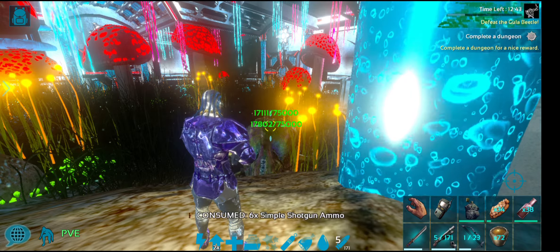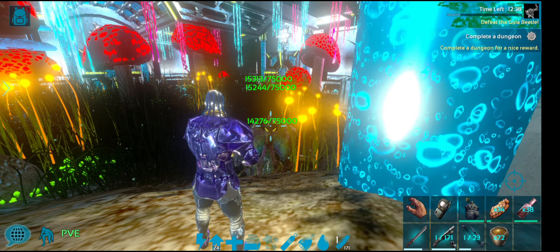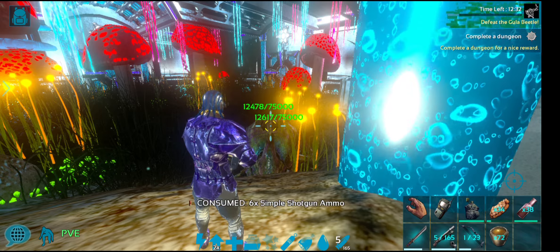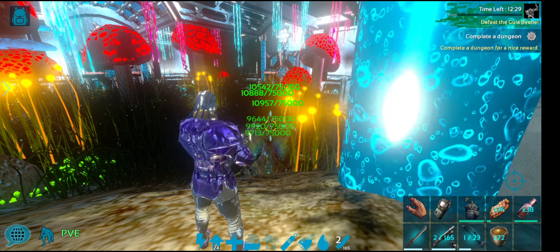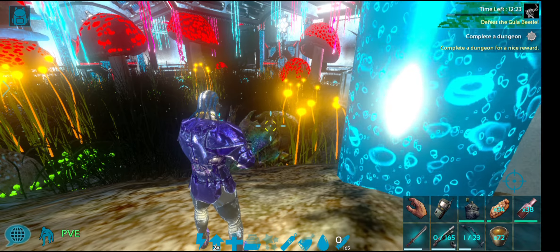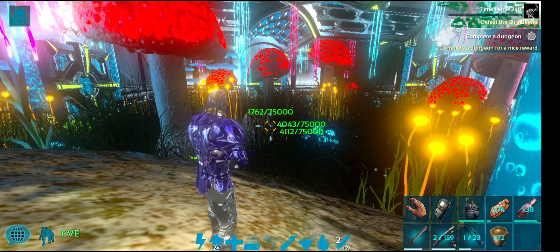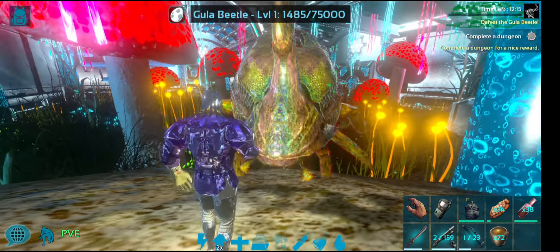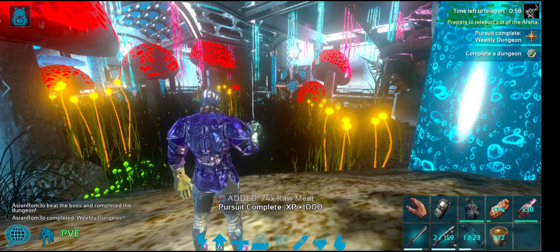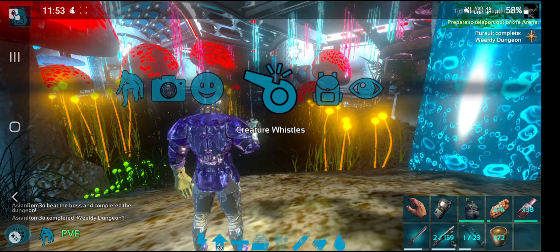The shotgun does 346 damage — decent but could be a little higher. 8k HP to go; hopefully this last clip finishes him off. The sword doesn't even do much either. And there we go — we have our element! If you ever choose to sword the boss, get a lot of armor because it barely does anything.